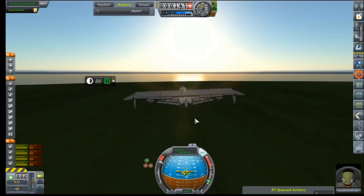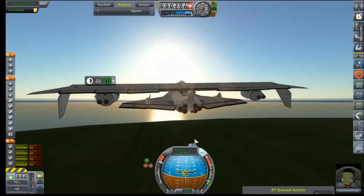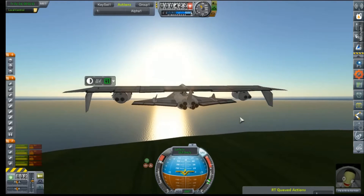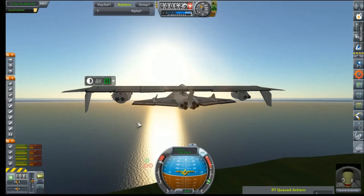Thank goodness. Like I said, I have included a rear-mounted drogue chute to ensure that Val is able to return safely from hopefully going high enough to where these control surfaces will have absolutely no effect whatsoever. But we'll see.